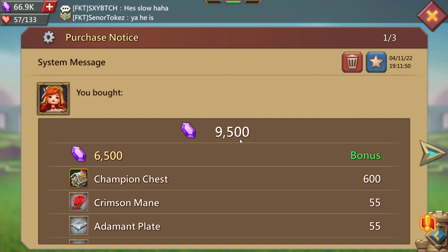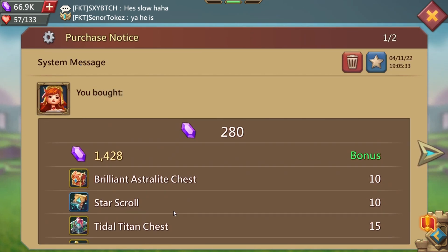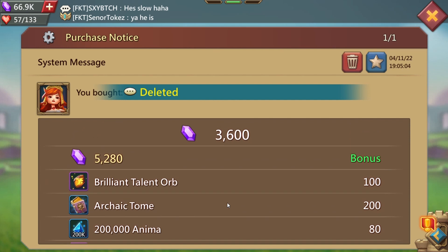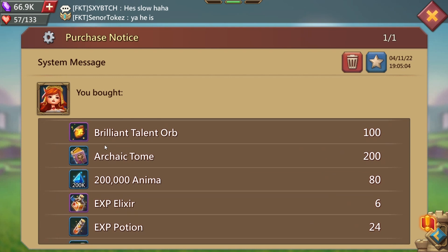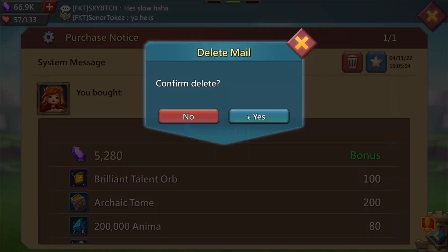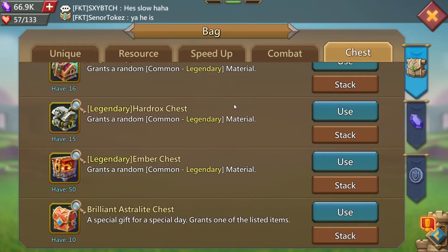We'll go ahead and delete that. This is going to be the brilliant astralite pack — I believe this one's a five dollar pack but I'm not a hundred percent sure, but I picked that up as well. And then this is going to be the brilliant talent orb pack — that is close to nine thousand gems and then you got the hundred brilliant talent orbs. This is the twenty dollar pack, so I went ahead and grabbed that as well so I could upgrade my bond, working on that slowly as it comes out. We'll go ahead and open up some chests and see how we do.